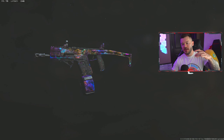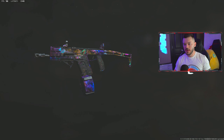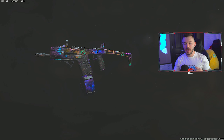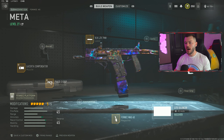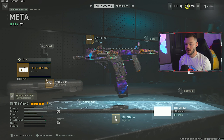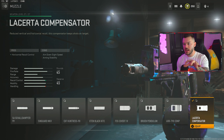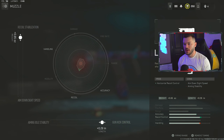Our next gun is the Fennec 45 — this is such a great gun in multiplayer and I have a setup that also works well in Warzone. First, we're going to the muzzle and running the Lacerda Compensator for horizontal recoil control. The Fennec has a tendency to bounce around side to side, and the vertical recoil isn't bad, especially combined with other attachments. The tune is a plus 0.65 and a plus 0.26.